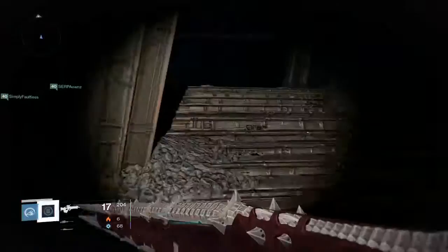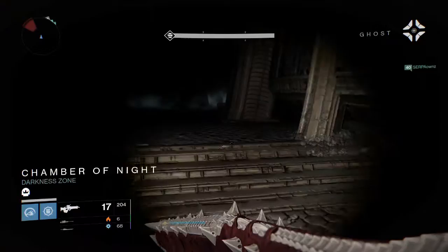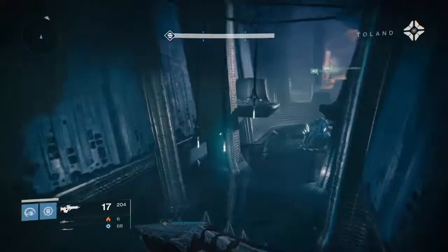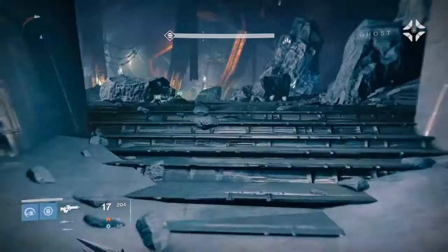Once you get started in the mission, make your way to the end where the crystal is for the Awakening mission. Once you get into that room, shoot down the ogre until he gets taken — as quickly as you can, bring him down to a little bit of health. Once he's taken, things will spawn and you'll be able to grab the crystal and continue on.